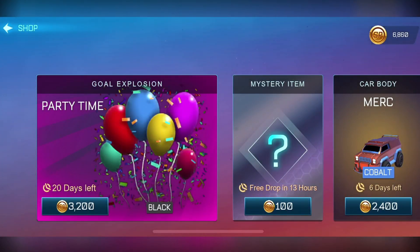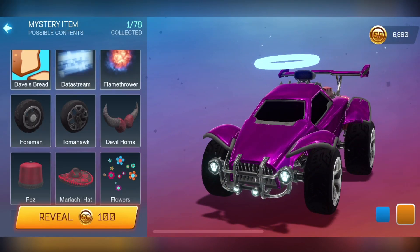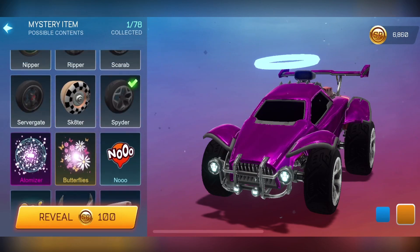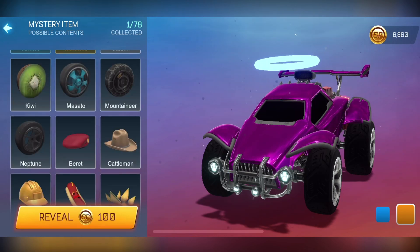Let's go to the item shop. We have 6,860 credits — that is quite a few mystery items. Fingers crossed, everyone. Comment down below what you think I'm going to get. Orange flamethrower, exotic, import, black market — anything like that. Anything painted as well. Anything that we can sell for a lot of credits.